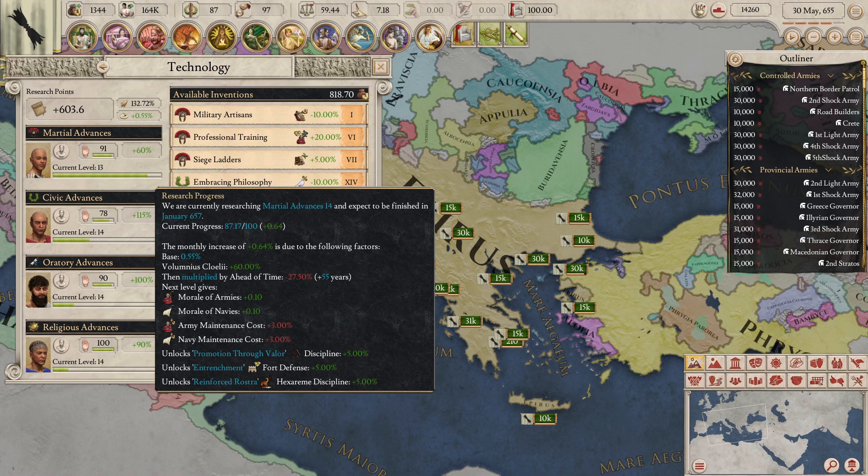Then the value of the base research value — 0.55 — plus the researcher efficiency of 0.33, is then multiplied by a positive or negative modifier depending on whether you are ahead of time. In this case it's minus 27.5% of 0.88, so basically 27.5% of 0.88 equals 0.24. So from 0.88 — which is the base value of 0.55 plus the 60% added by the researcher — we deduct the ahead-of-time penalty. So 27.5% of 0.88 equals 0.24, giving us 0.88 minus 0.24, which equals 0.638. The game then rounds that number out, and as you can see here, the current progress is 0.64. So as you can see, the math does add up.